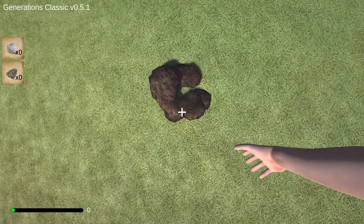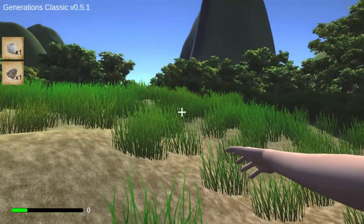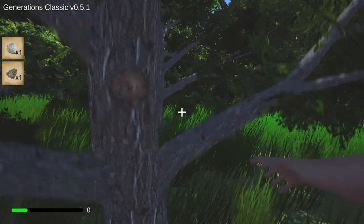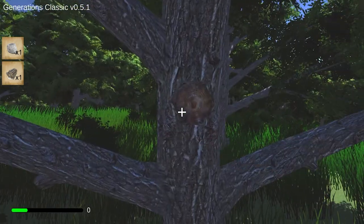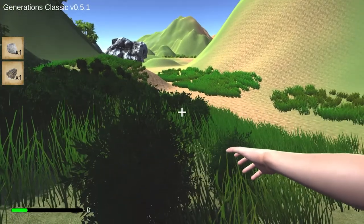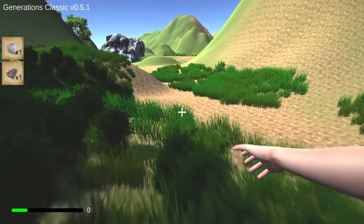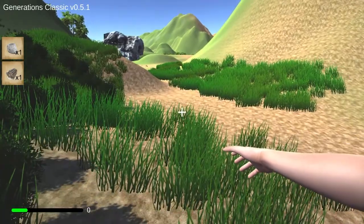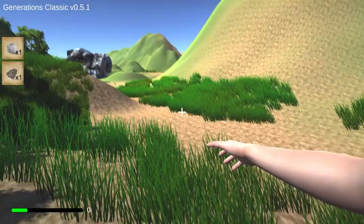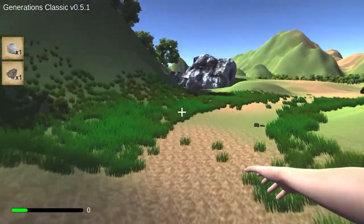Stone looks like — I'd rather not say it. There's logs. You cannot chop down trees — these are all Unity trees. I mean you can walk up to them, you can hit them, but the hitting animation is so delayed. It starts playing when the walking animation is over. It's kind of embarrassing.